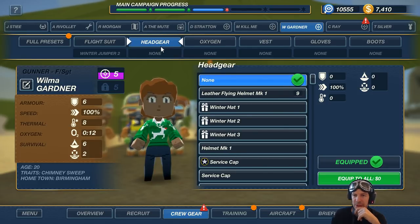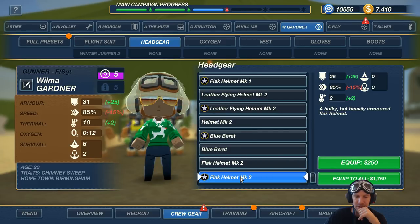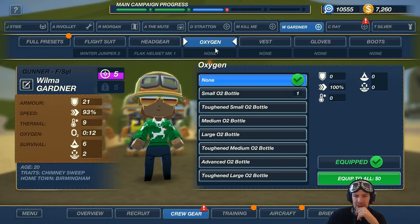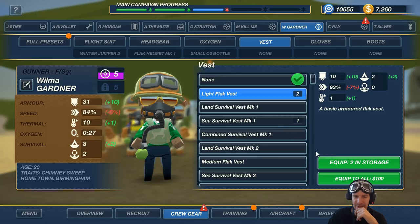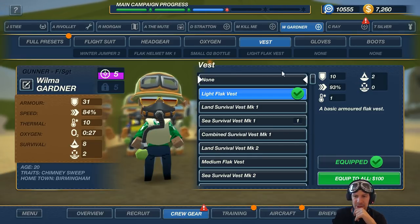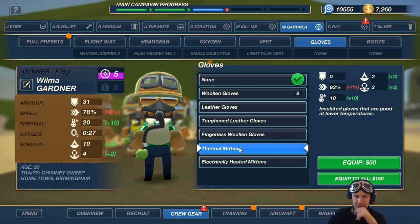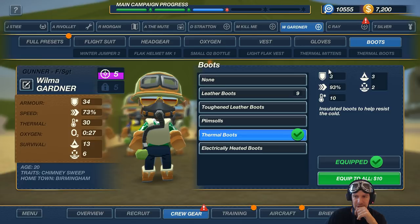And headgear — you are the gunner, right? So... Flak Helmet Mark 1. Sorry. Oxygen: Small O2 bottle. There we go. Vest: Light Flak Vest — I already have that one in storage. Gloves: Woollen gloves... actually, Thermal Mittens. We want you to be warm. And boots: Thermal Boots. There you go. So you are warm enough.